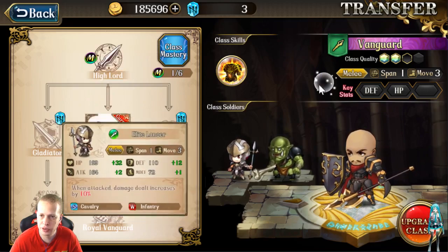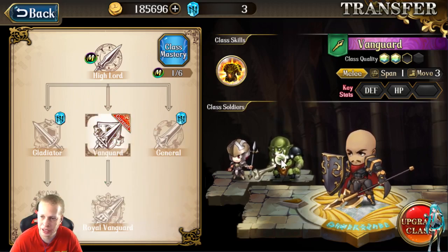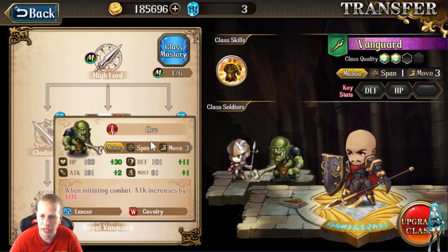The troopers he gets include Elite Lancer — when attacked, damage dealt is increased by 10%. You guys know the strengths and weaknesses. The Orc trooper you'd use if you're fighting against lots of Lancers, since they're strong against Lancers. He's a Lancer himself so he's strong against Cavalry, but these guys are weak against Cavalry — so pick your poison. In general, unless you need to tank something Lancer-specific, you're not going to use the Orc Trooper too much.